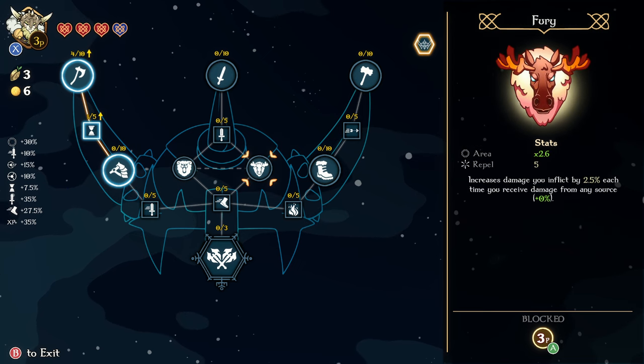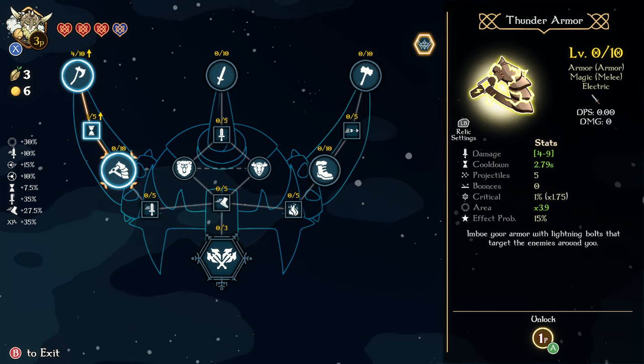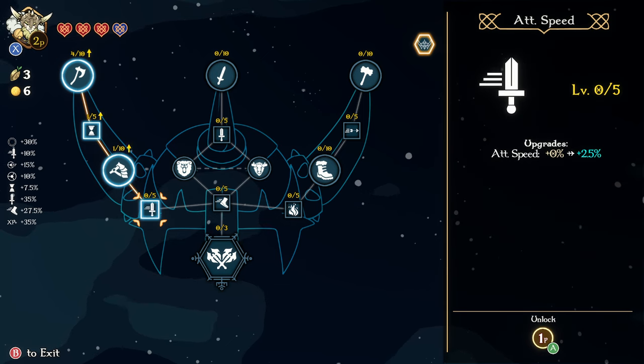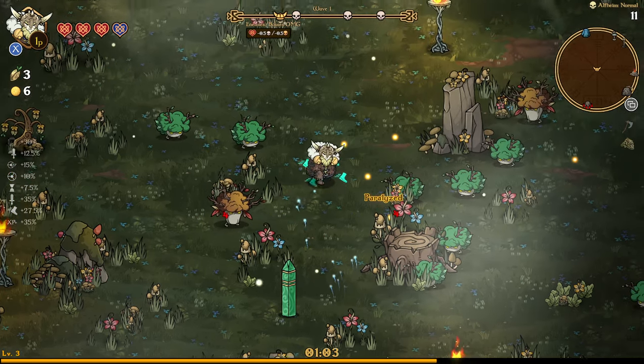We'll make our way towards the ultimate so we can get the Whirlwind. This is going to be Thunder Armor — imbue your armor with lightning bolts that target the enemies around you — so we'll get an extra power. And then we're going to put a lot of points into attack speed too. So attack speed and the Stormbringer Axe.